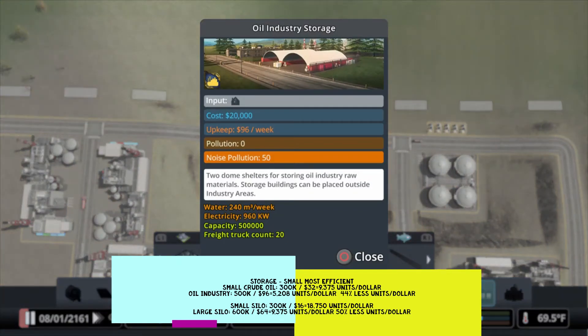The large crude oil storage stores 500,000 units at $96 per week. That's 5,208 units per week per dollar. So the small one basically stores twice as much for the same amount of money.